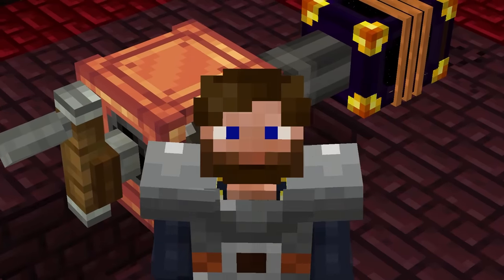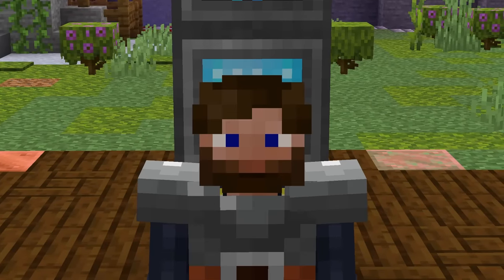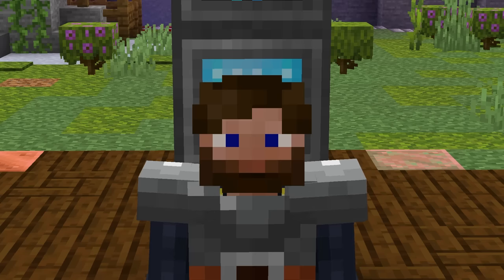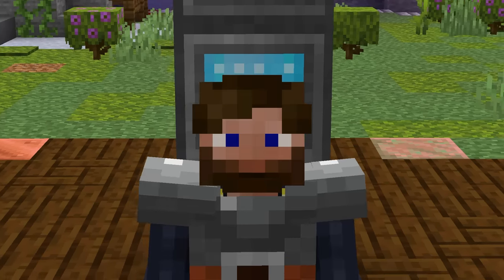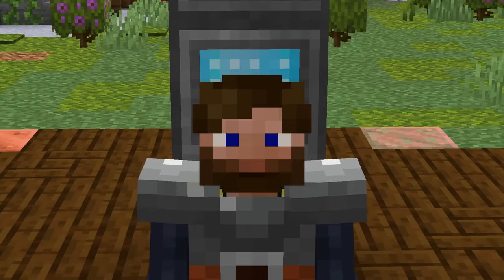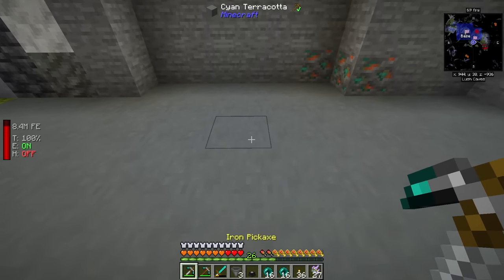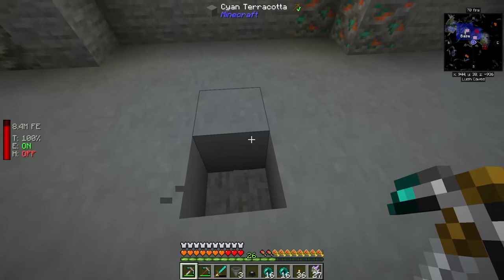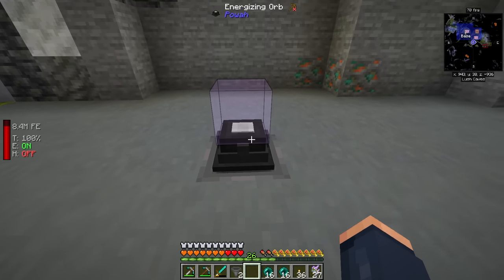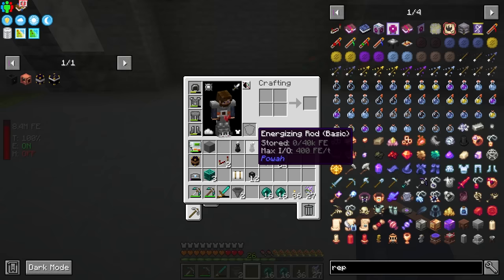Now we have unlimited lava, which we can use for several applications — including potentially getting power from Create directly and many other options in the future. Switching gears to the power mod: we need some initial power first. I'll set a hopper down and place an energizing orb, which is how you craft the materials needed for this mod.